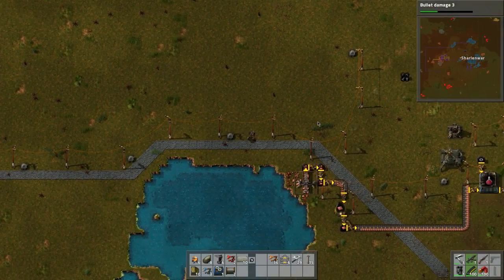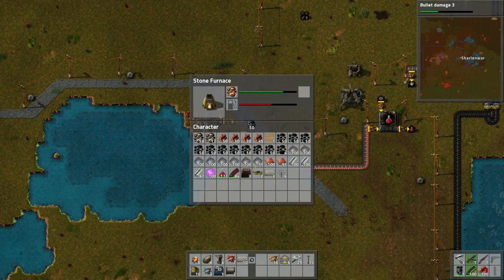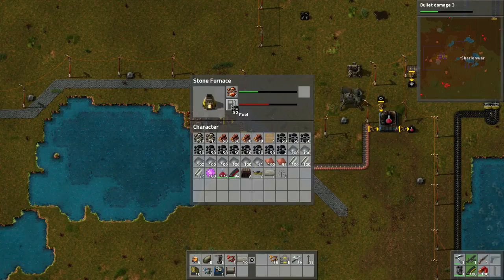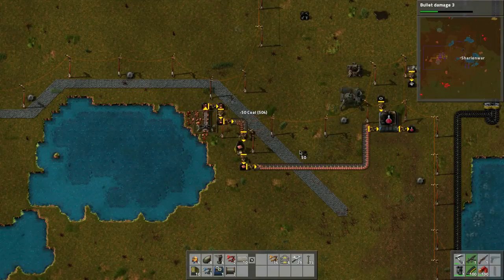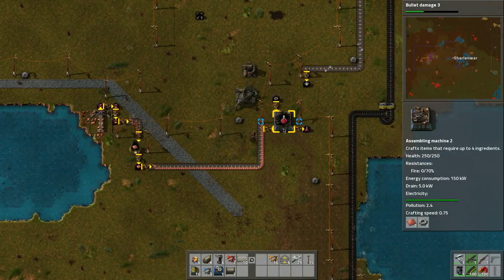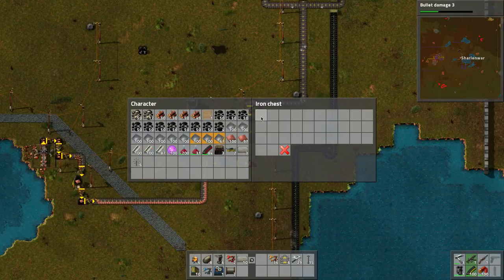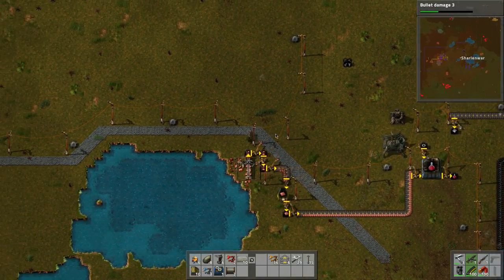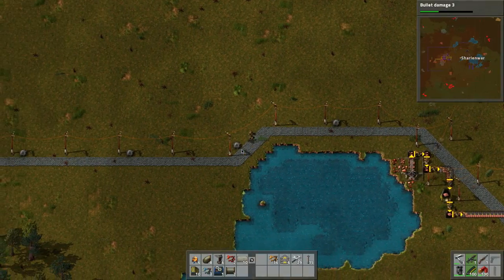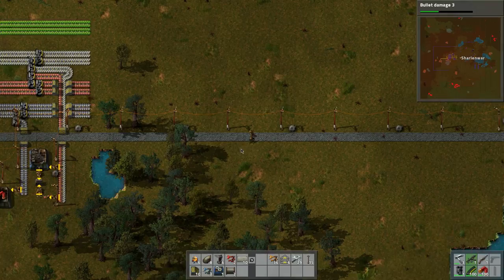Let's check on this stuff here - we need to put some more in. Let's grab some more iron plates - I could just do control left-click on the box itself. Got some plates, iron plates.